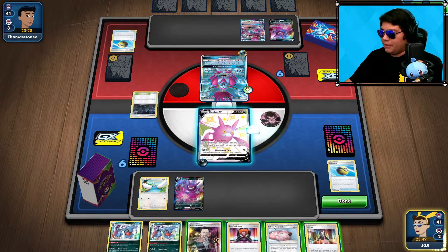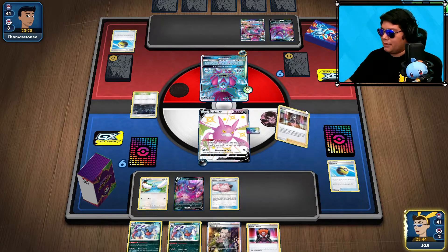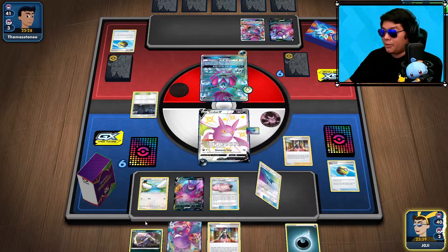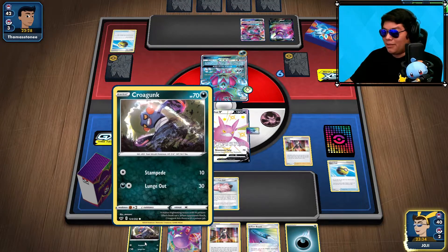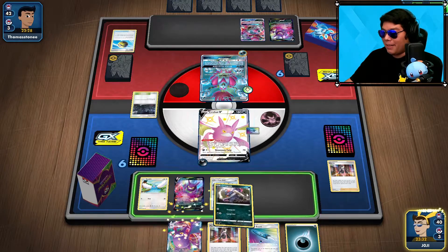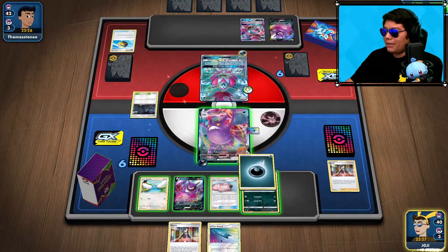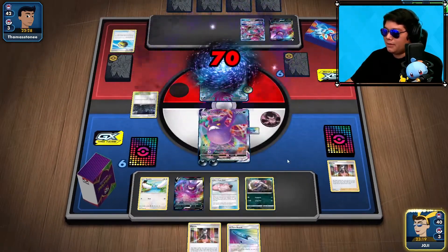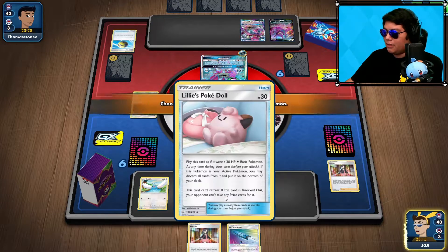I'm going to start attaching some things here. Unfortunately we're going to have to put these at the bottom of our deck. We still have the other one in deck. Let's get a Crogunk now — and we did also get the Crobat VMAX, which is good. We can at least set up this Crobat and start doing our Stealth Poison here. We'll have to switch into our Poké Doll. I would have preferred to switch into the Altaria, but next turn we can at least Marnie to get some cards back in hand.